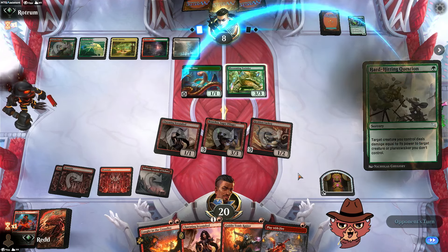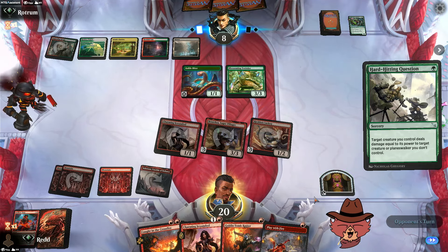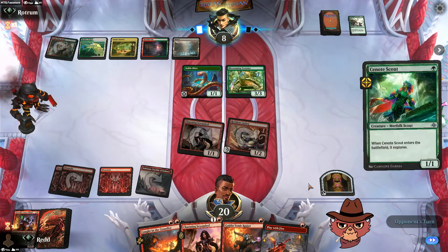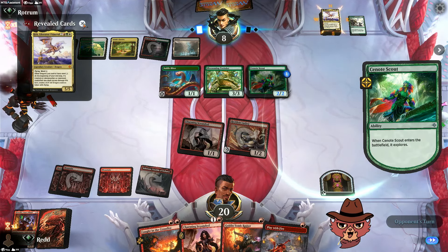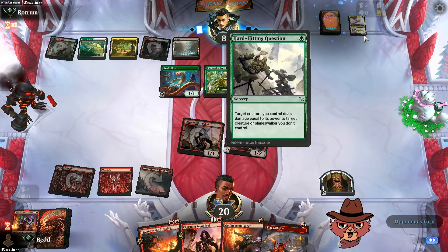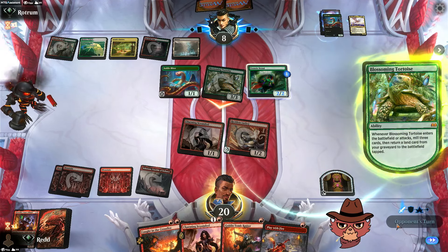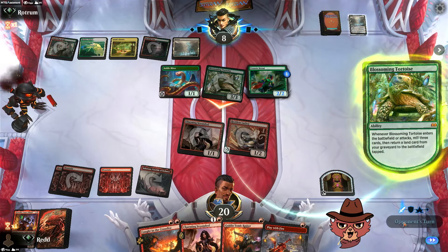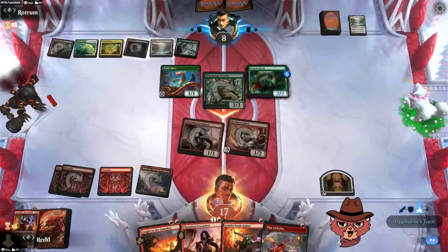Not knowing what we're up against is pretty scary — at what point is the opponent just going to surprise us with Sunfall or something? Play With Fire takes care of Breaches — yep, that's going to happen. The Scout enters. Rith is in the build — I have no clue what we're playing against. They go for the scry, go for the swing, get a little ramp on the Tortoise. It comes in tapped, luckily.